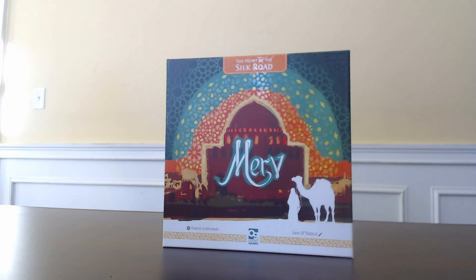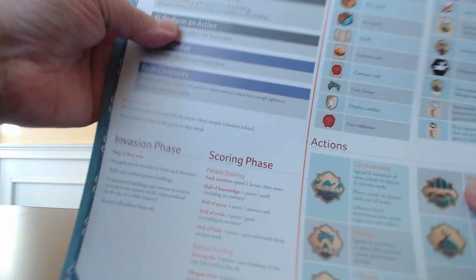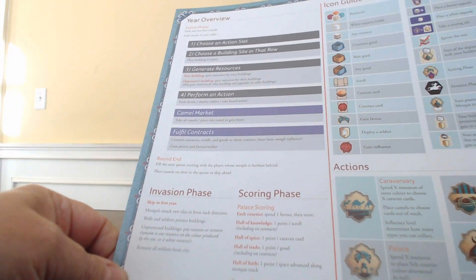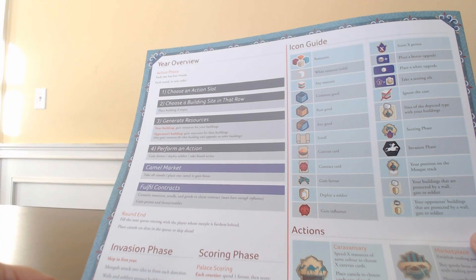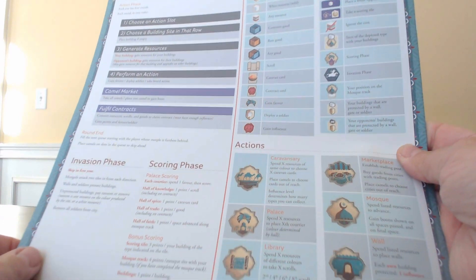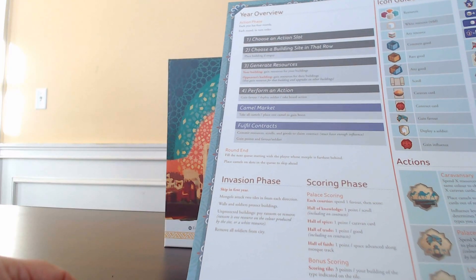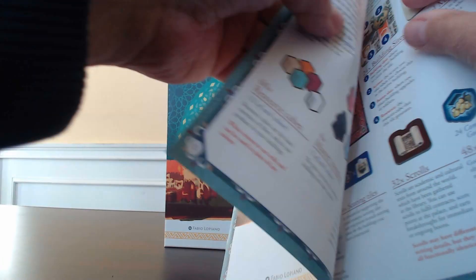Starting with the rulebook — it's about 20 pages including the back. I like the back already; it gives an overview of the action phase, different iconography, the six actions in the game, and the invasion and scoring phase. It's a quick reference guide you can just look at on the back of the manual — very good.